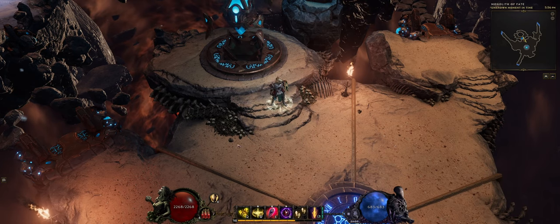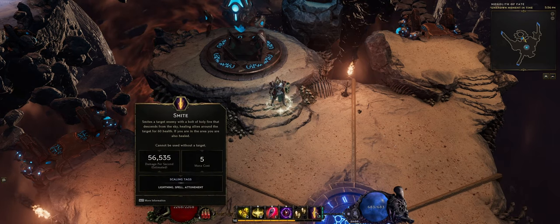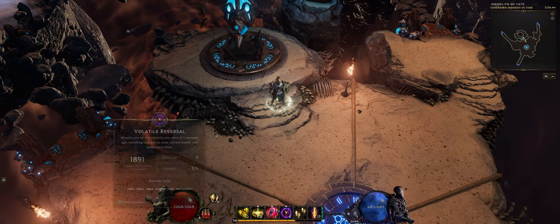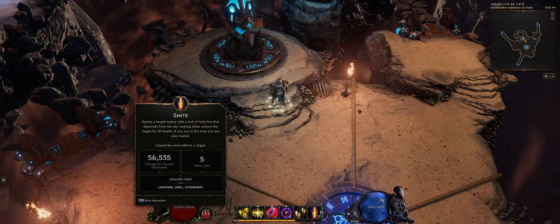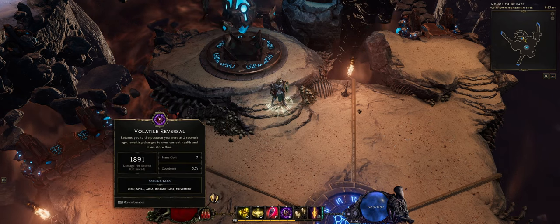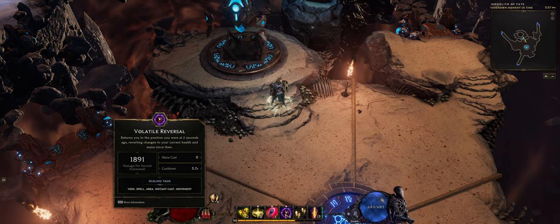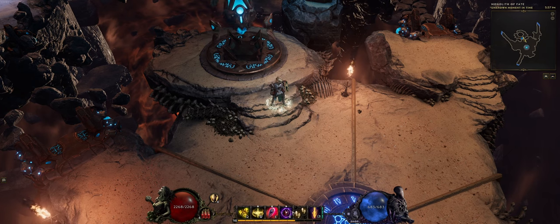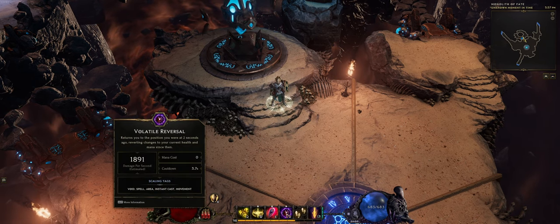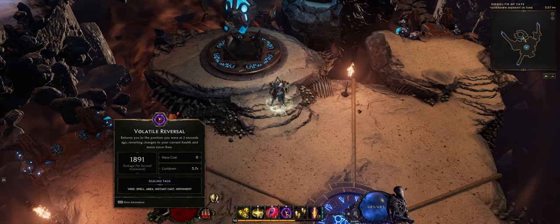Now for the skill bar: Smite is our main damage dealer. All other skills either buff us or reposition us to cast Smite better. First we have Volatile Reversal, which helps position yourself in a different way and has nodes that buff your damage.